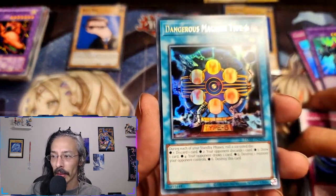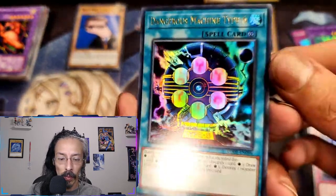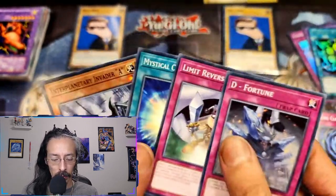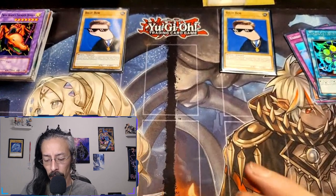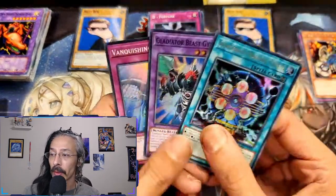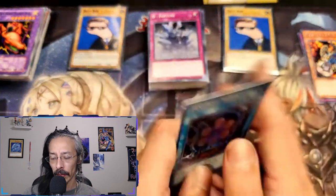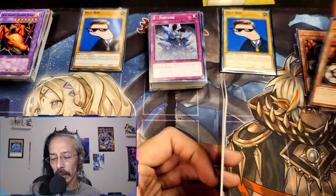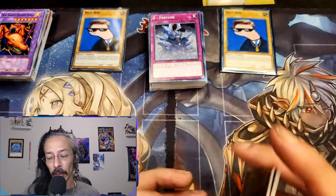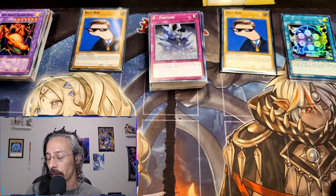Well, we got an ultra on the last one - Dangerous Machine Type 6! That's pretty cool. No LTs or ghosts that time, but at least we got an ultra and two supers, and we will check the totals to find out who won this mini box battle. I have a pretty strong feeling that Retro Pack just beat the absolute breaks off of these other two mini boxes.